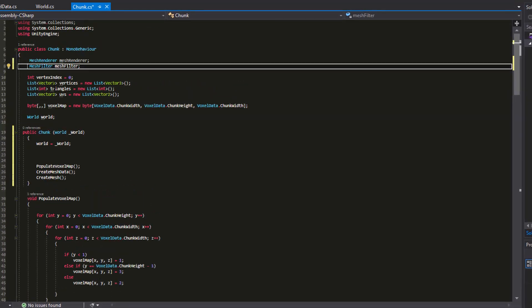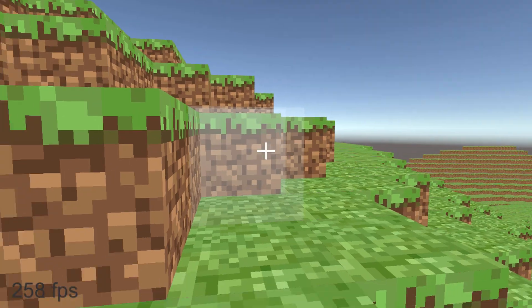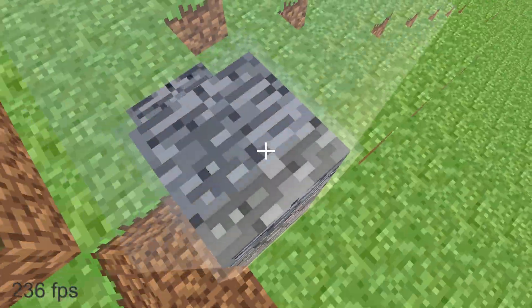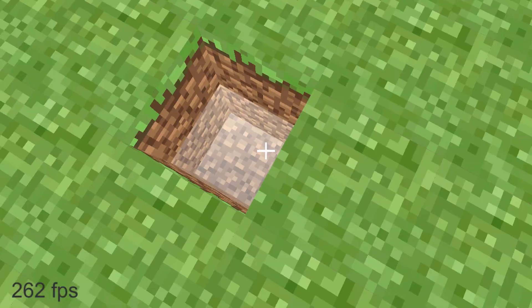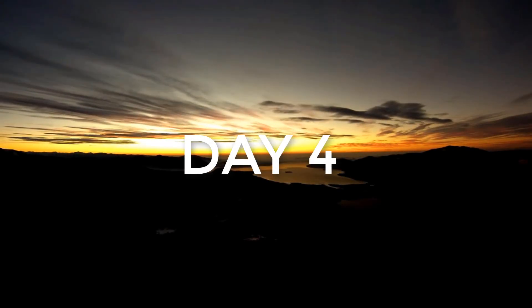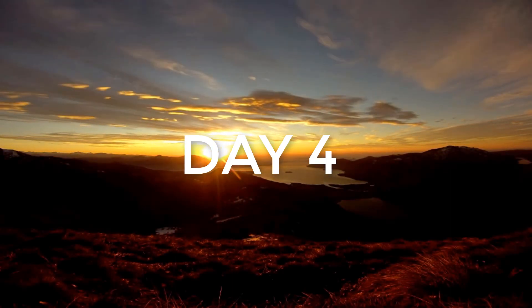I jumped into Unity and started setting it up. I added a crosshair to see where the player is pointing, and now I can add blocks and destroy them. I used a tutorial I found online and it was working well. I can now build up and if I keep digging under the ground, you can see the different levels such as stone.